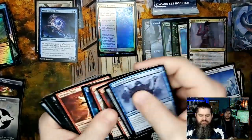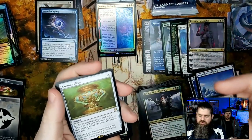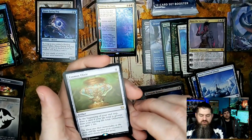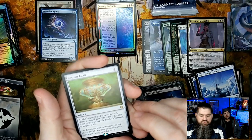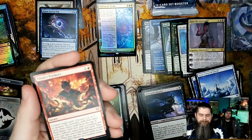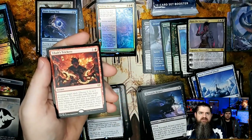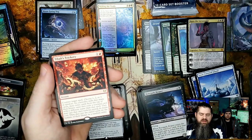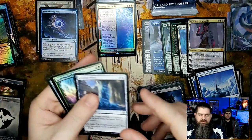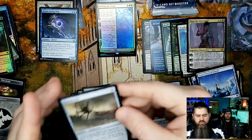Renegade Reaper, Cosmos Elixir — actually a pretty good card. At the beginning of your end step, draw a card if your life total is greater than your starting life total, otherwise you gain two life. And — Tibalt's Trickery! Very solid card. A lot of people are breaking this card in Modern, absolutely breaking it. Ice-Bind Pillar, Horizon Seeker, and Bone Horde — a rare artifact.